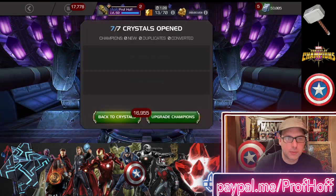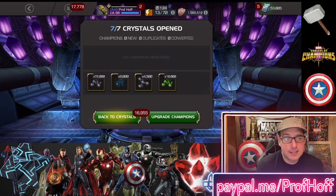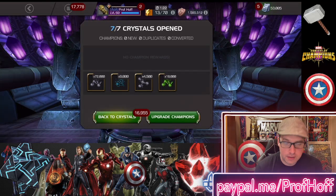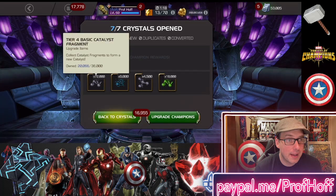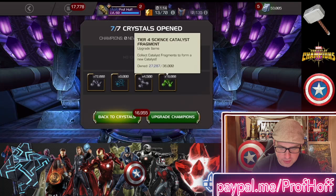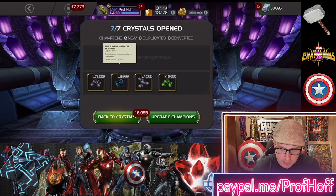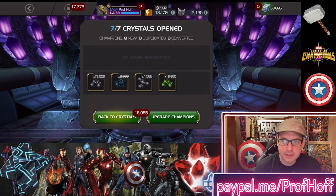We're going to team-pop the last one, do it instantly. And I said I wanted tier 4 basic, and we got 72,000 fragments. And then, strangely enough, just the tier 4 science. So it's mainly tier 4 basic, tier 2 alpha, and tier 5 basic.